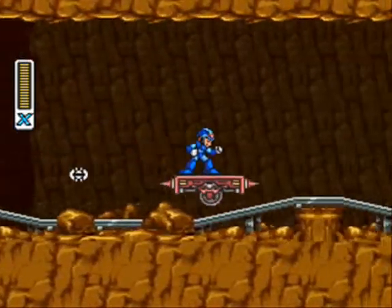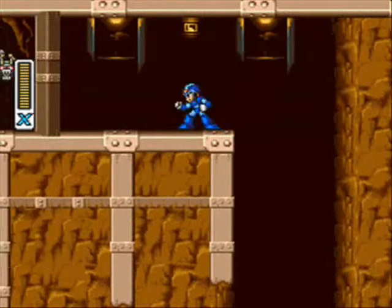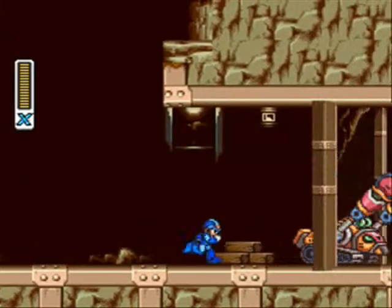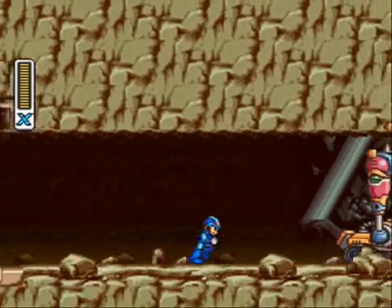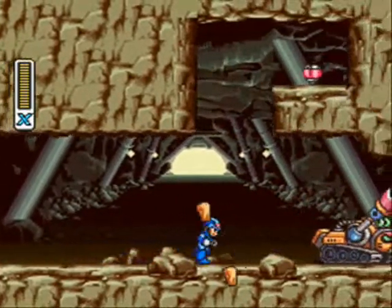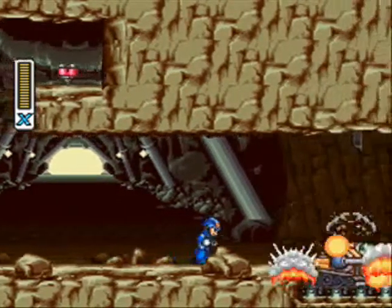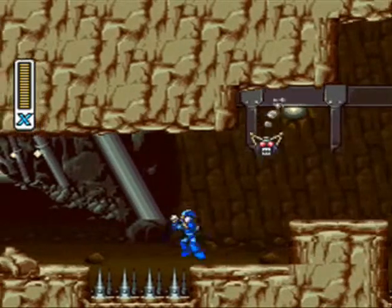You just gotta make sure to stand back on this thing, or chances are you are gonna get hurt. Now this next crusher guy is pretty easy, cause you just have to stick behind him. Not like the first one where you had to actually run away from him. You can take this guy out before he gets to the spikes, but the best record I said is taking him out about here. Just wait for him to pull up, and we're good.